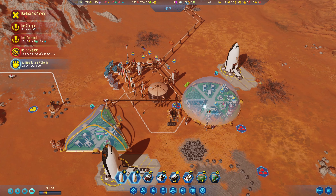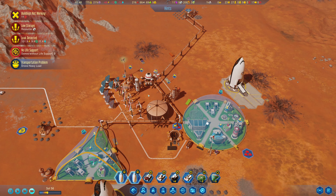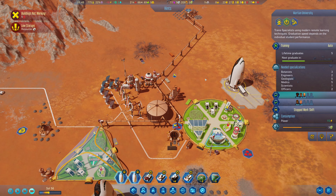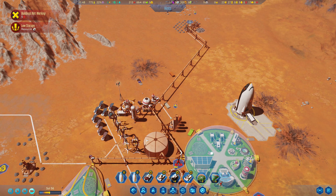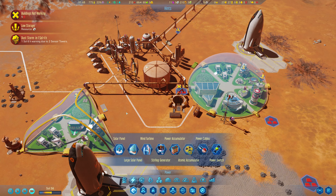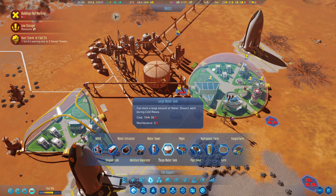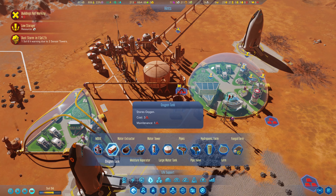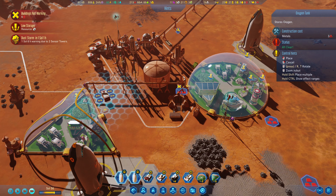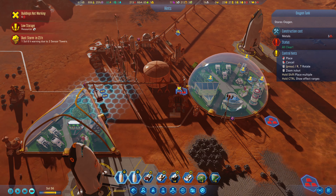I know you're in trouble but we need to get everything up and running. That should be okay. Another dust storm — okay. I think this makes a good argument for what I was thinking: we'll go to life support and make another oxygen tank, hooking that into our second dome here.